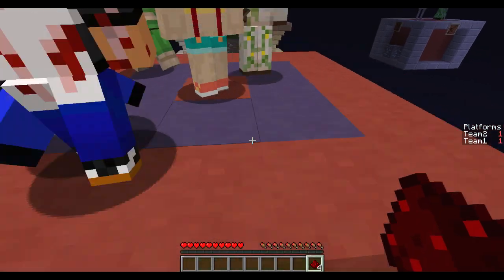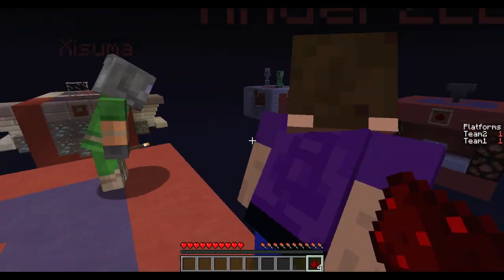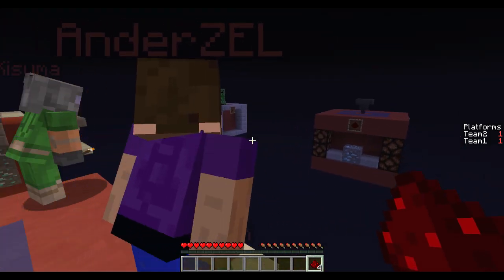Right here is where all the stuff gets placed. And then we're going to start heading — I'm going to start heading to the redstone tower. Oh, there's a skeleton over there. See that? Yeah, watch out for that. Use snowballs for that. Oh yeah, oh baby. Go, go, go.